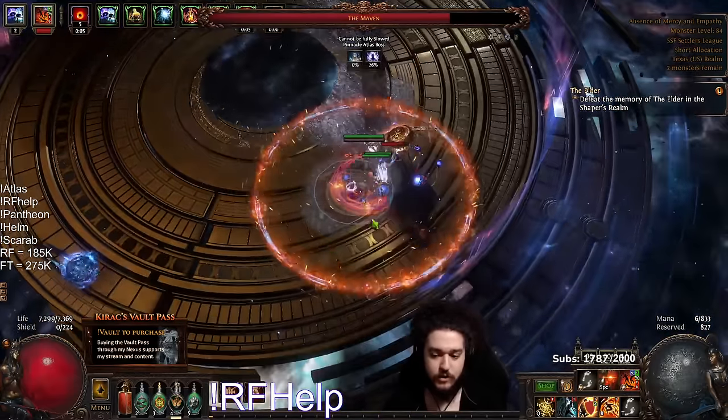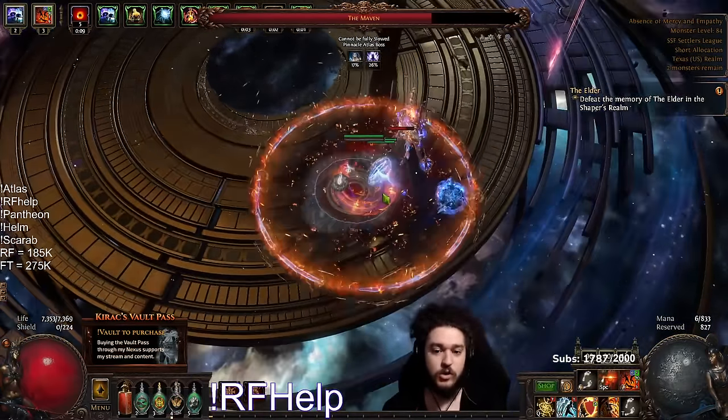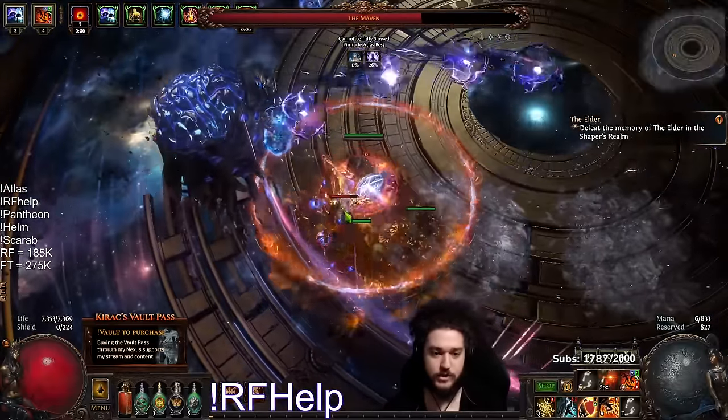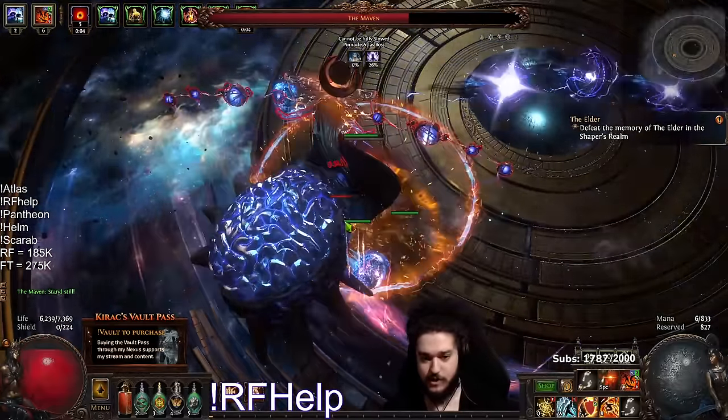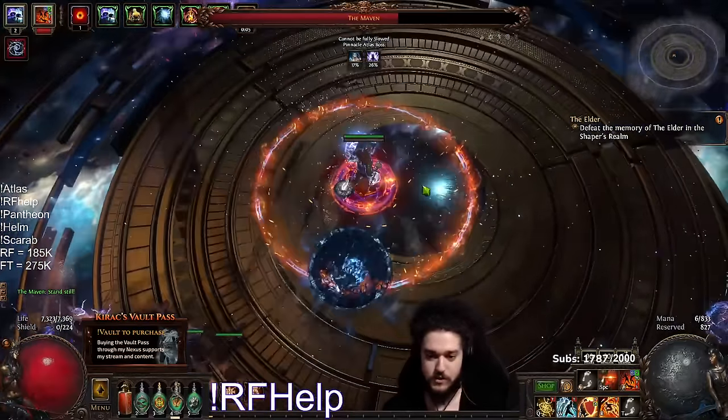If you're scared, you can turn off your righteous fire when you're positioning the balls. Follow her — whatever you do, do not stop following her, and always use enduring cry. You want to enduring cry after she hits you though, so you don't get stunned. Stand still — it literally heals you. See those balls? Stand in the middle.